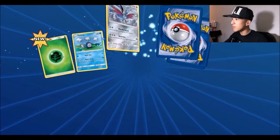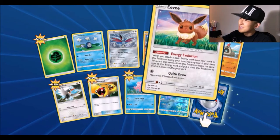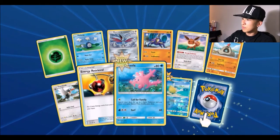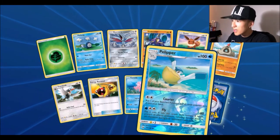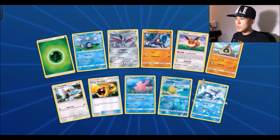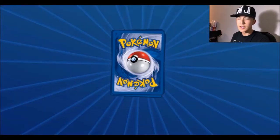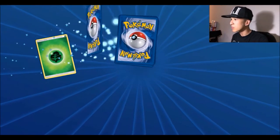Sixth pack: leaf energy, Poliwag, Gardevoir, Alolan Sandshrew, a Drummer, Energy Retrieval, a lot — a reverse Palossand, just an uncommon, and for the rare we got a Golduck.